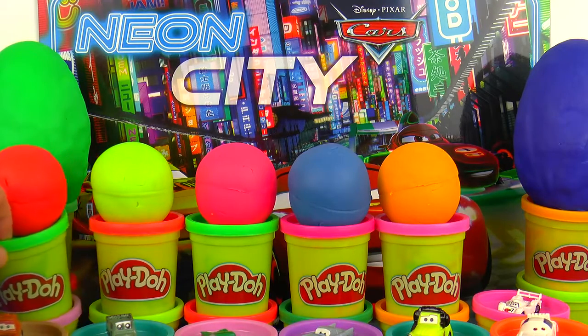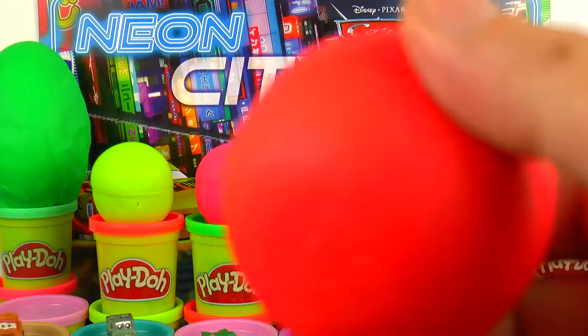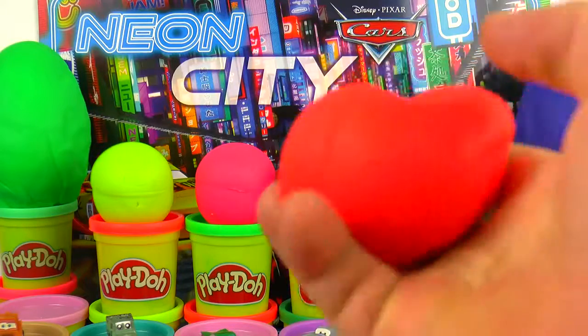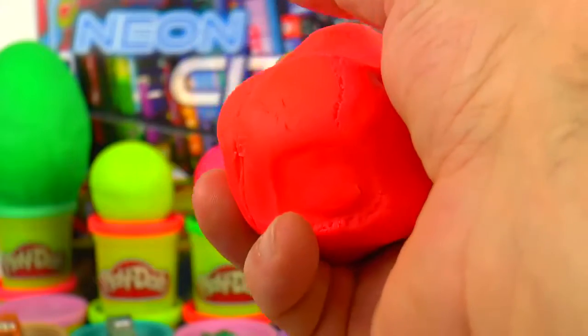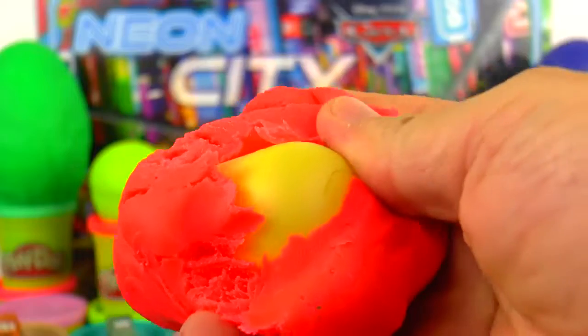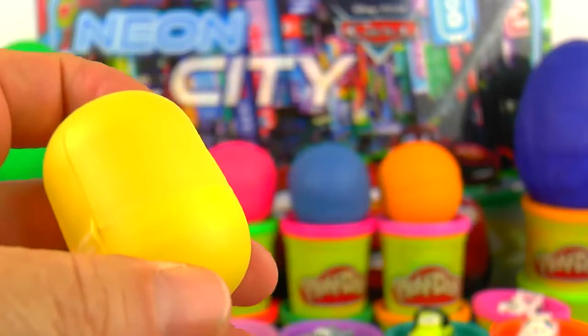Here we have a blue — this is a red Play-Doh ball. Let's open. We can do every shape with Play-Doh, just as we can imagine. But let's see who is inside.